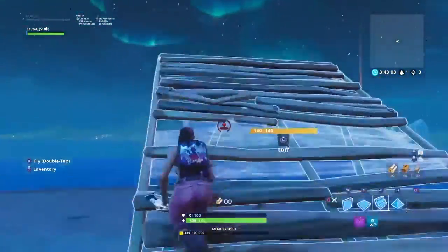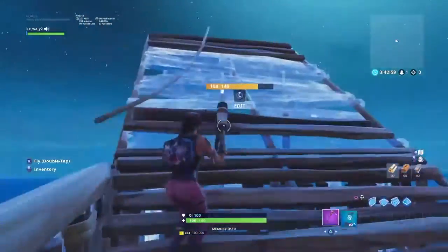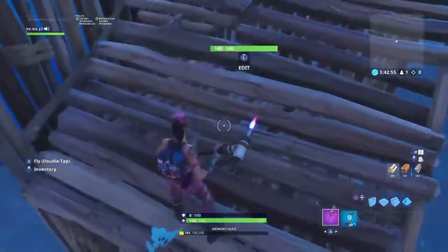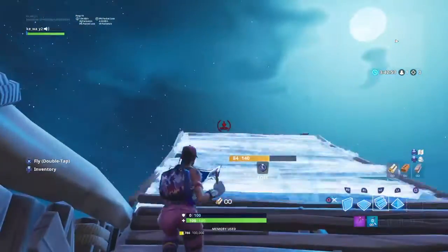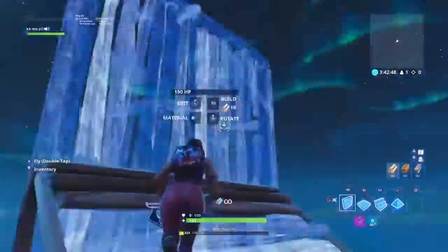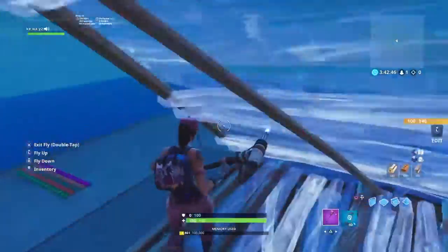And then after he does the second ramp, he does 2 90s. But after he's done with the second 90, he acts like he's still building up, but he places a pyramid and then goes ahead and does 2 more 90s.